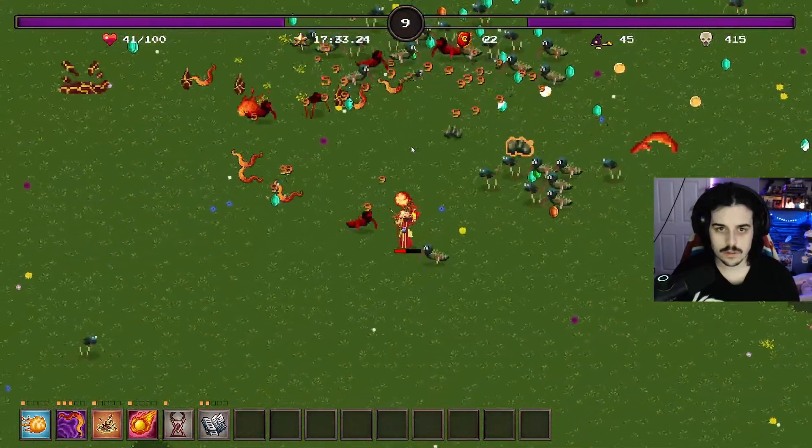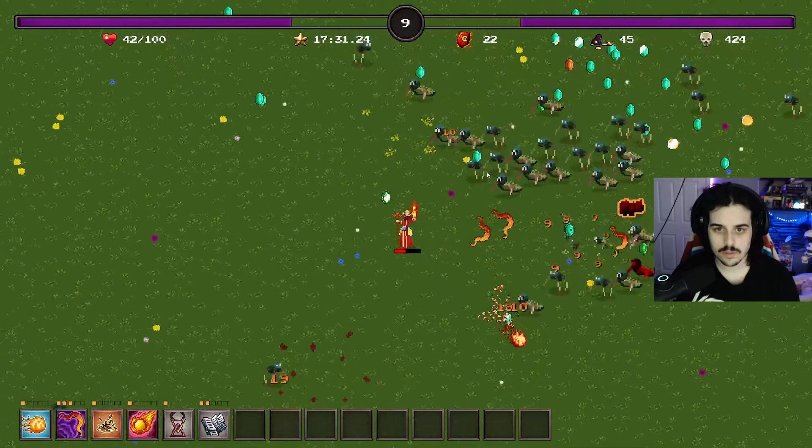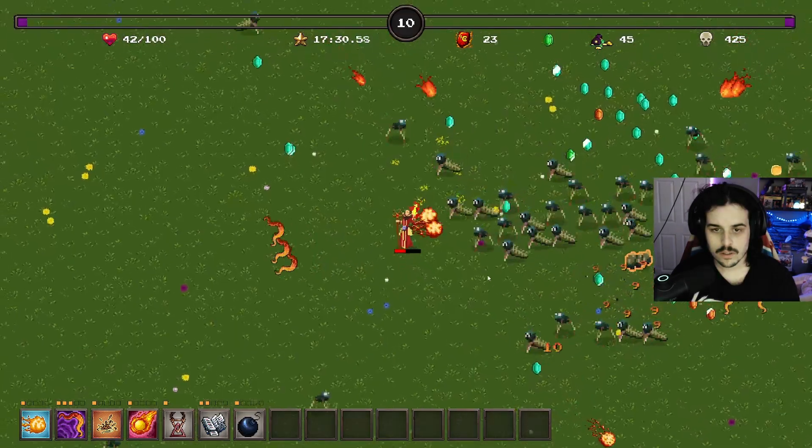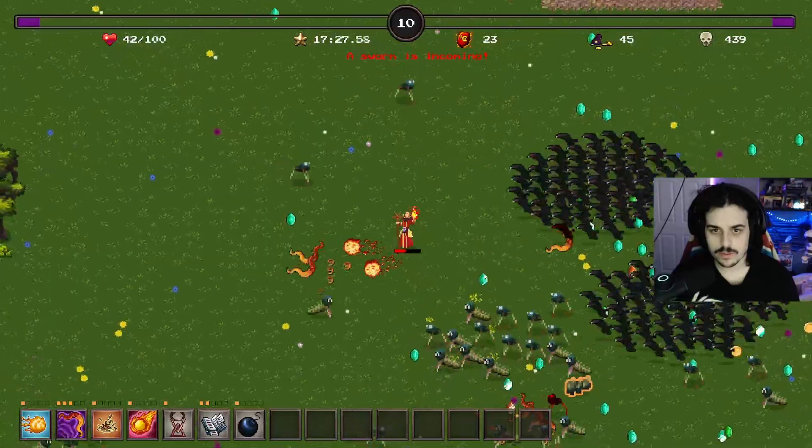Come on, come on, come on - that's a good swipe. Magma geyser. Let's do area of effect - it'll make our boomerangs much bigger.